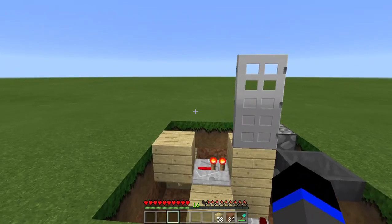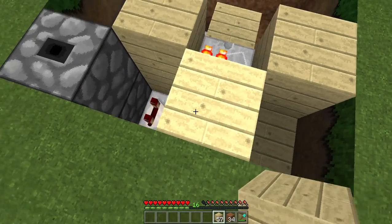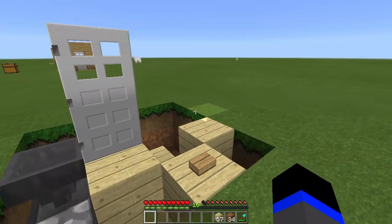So now it should look like this. Go ahead and go over here. Place a block on top of that redstone right there. Get your buttons. Place one button there, then sneak and place a button on top of that.